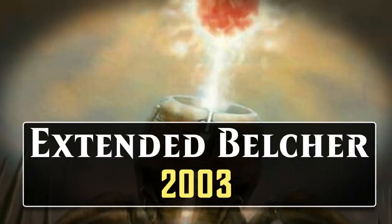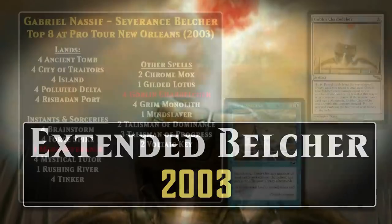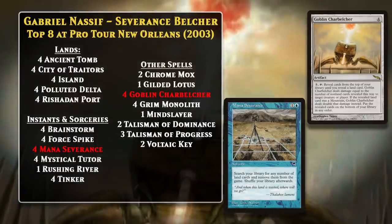Extended is a now-defunct rotating format that featured the last several years of cards. People found a way to abuse the Belcher there pretty quickly, as the card came out in 2003, and by late 2003, there were three Extended Goblin Charbelcher decks top-eighting Pro Tour New Orleans. The three decks were very similar to one another, but let's take a look at Gabriel Nassif's version, which had the highest finish of the three at second place.